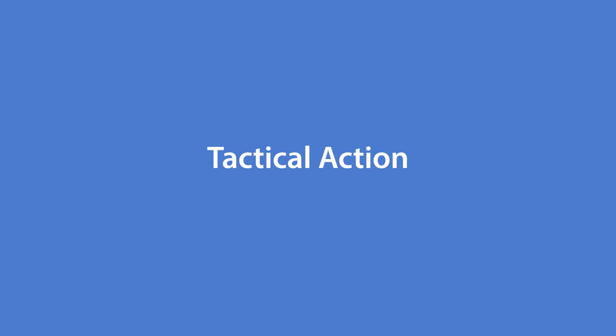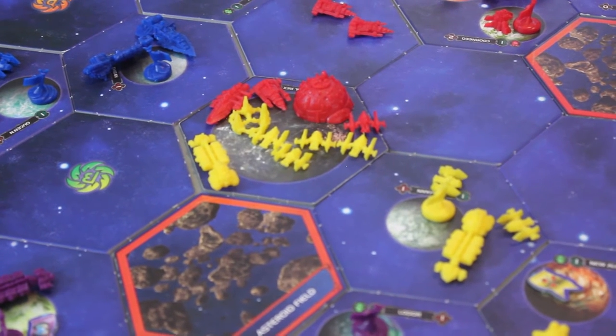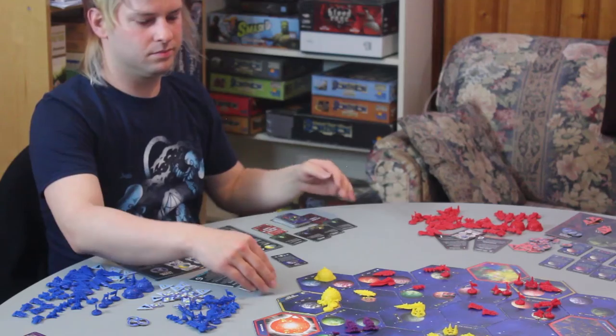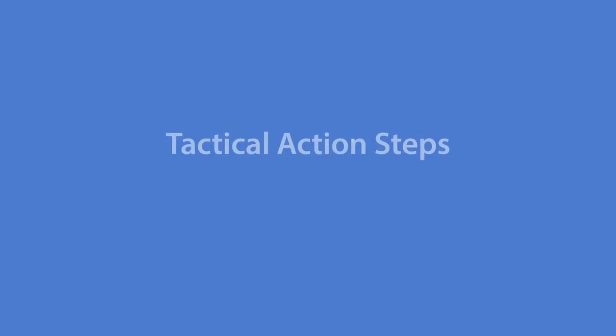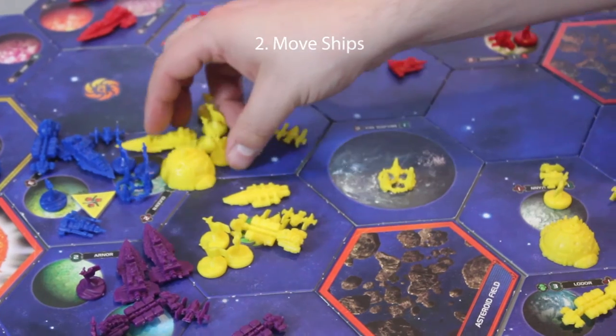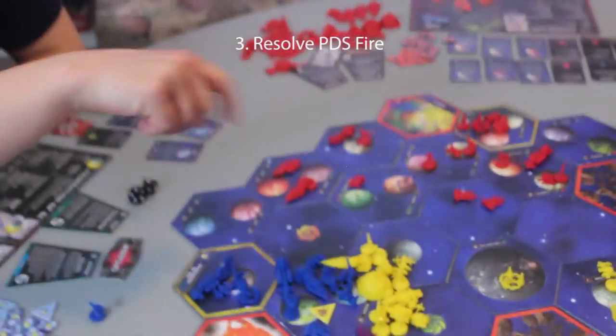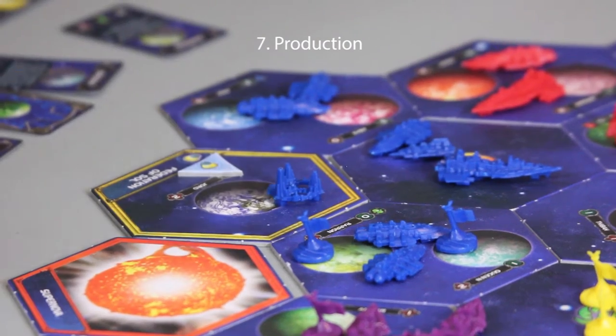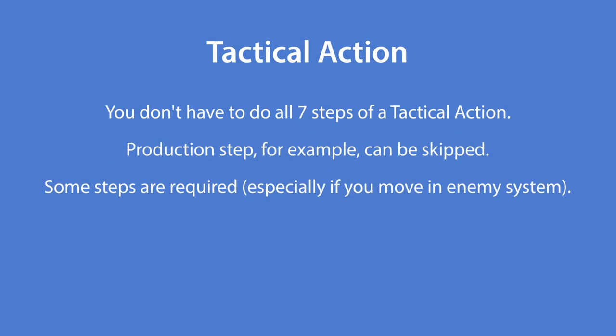The second type of action is the tactical action — the exciting part for those who wish to conquer planets and build fleets. The tactical action follows these steps in order: 1) activate a system, 2) move ships into that system, 3) resolve PDS fire, 4) space battle, 5) planetary landings, 6) invasion combat, and 7) produce units. Some steps can be skipped but are always done in the same order.